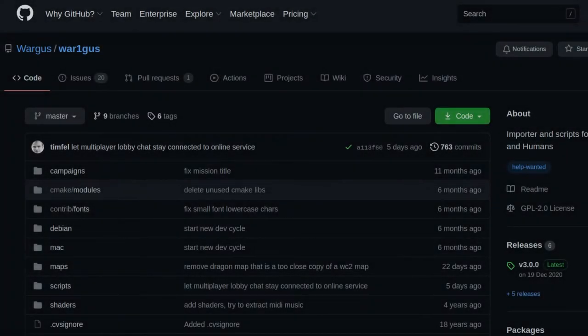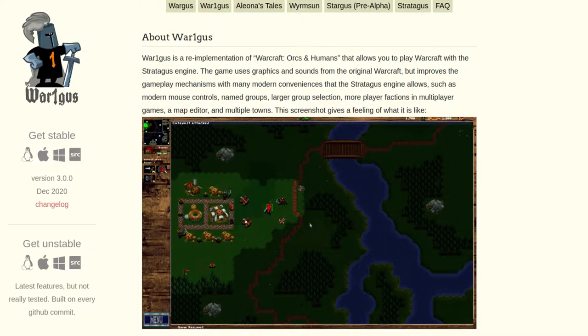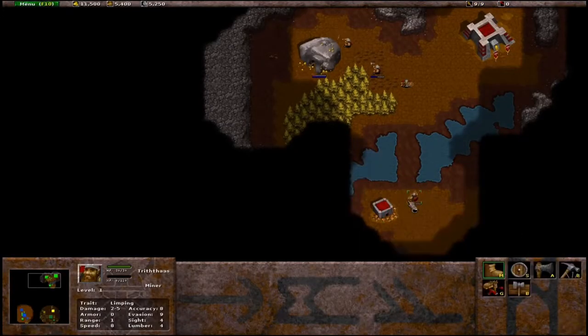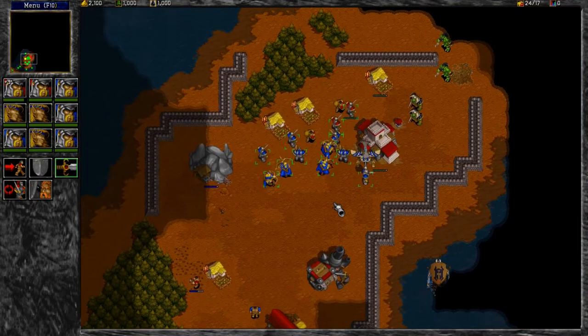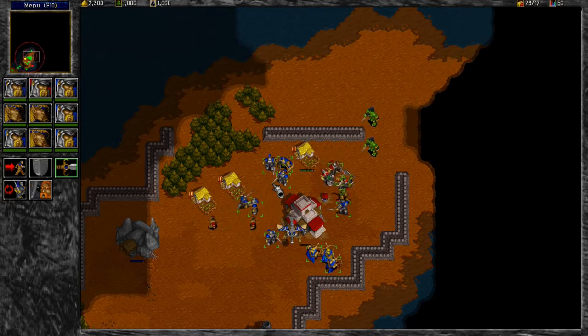Fresh off testing the excellent new alpha of Dune Legacy, I discovered that War1gus was still being developed and decided to try the latest release. Much like Legacy, the War1gus project looks to provide a new engine for classic Blizzard RTS games, using the Stratagus RTS engine, which was originally developed solely for that task but branched out into becoming a more general-purpose engine. I played the entirety of Warcraft 2 in Stratagus some time ago, and it largely worked, with a few technical caveats — it didn't play exactly like the original, but was as close to a widescreen remaster as you're ever likely to get.